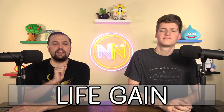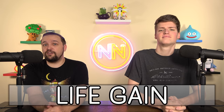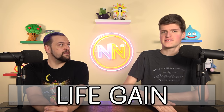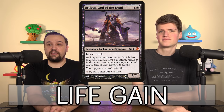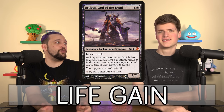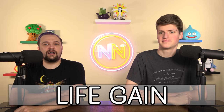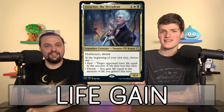You also need cards that trigger off life gain or care about your life total — Well of Lost Dreams is a great example. The strengths: large life totals are amazingly hard to take down in any combat-based meta. It's a straight-up advantage when opponents aren't going to combo. The weaknesses: it's super weak to combos — it doesn't matter if your life total is at 100,000 if they go infinite and you just lose. Also, cards like Erebos, God of the Dead, which says you can't gain life, completely shuts off your strategy and is indestructible and hard to remove — it's the Rest in Peace of life gain decks. Stereotypical commanders: Karlov of the Ghost Council or Astarion the Decadent.